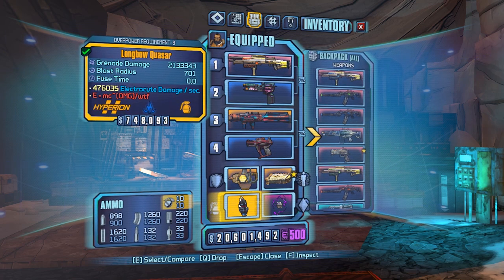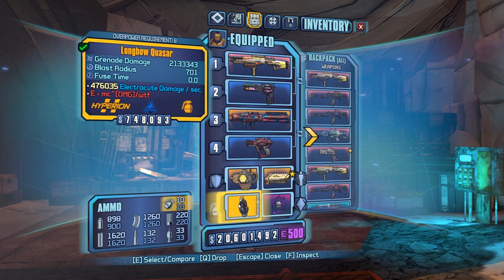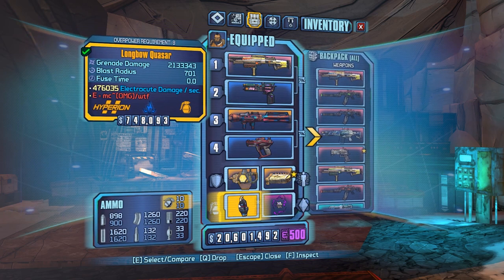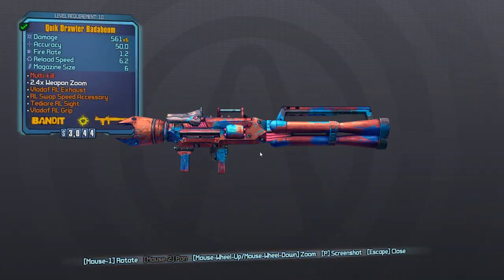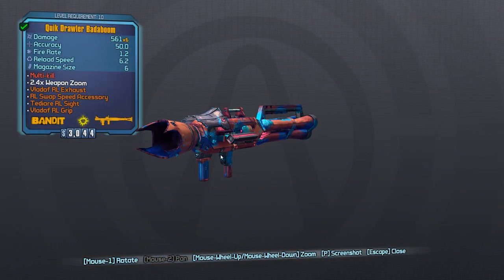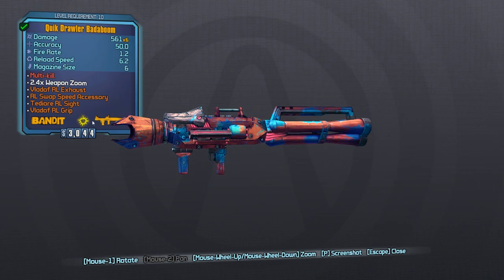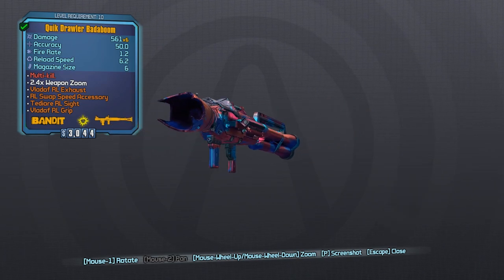Hey guys, welcome back to another video. Today I'm doing something a little bit different — I'm showcasing a very useful mod made by From Dark Hill. This mod essentially tells you what parts are on a gun. As you can see, if you just randomly get a gun, it'll tell you exactly what kind of parts it has and what accessory it has. As you can see, I have this body and it tells me everything on it.